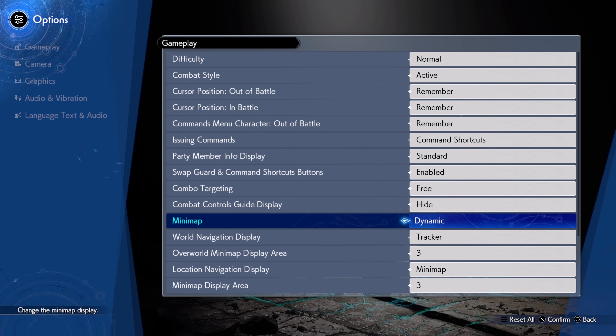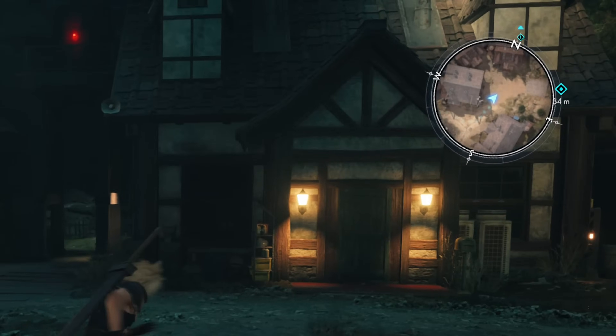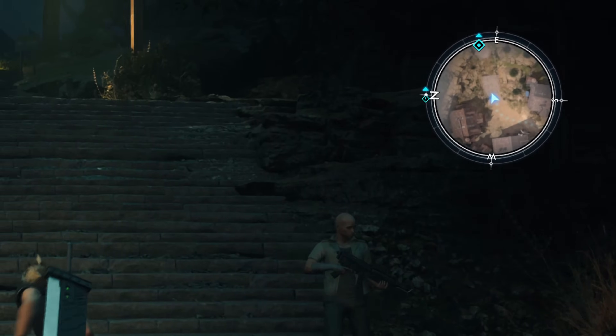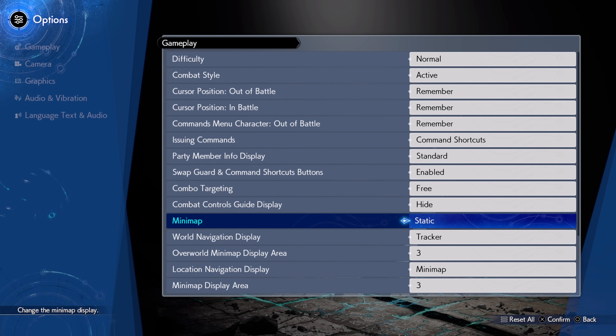As a bonus option, it's also worth mentioning that you can change the minimap to be static. By default, the minimap rotates with your movement, but personally I think it makes more sense for it to stay still, therefore I have changed mine to static and I'd encourage you to try it like that too.